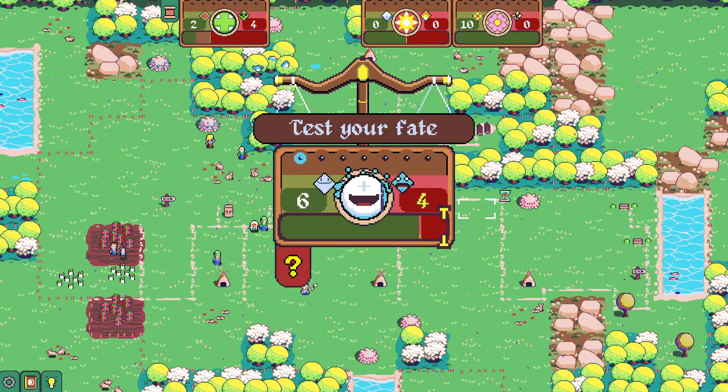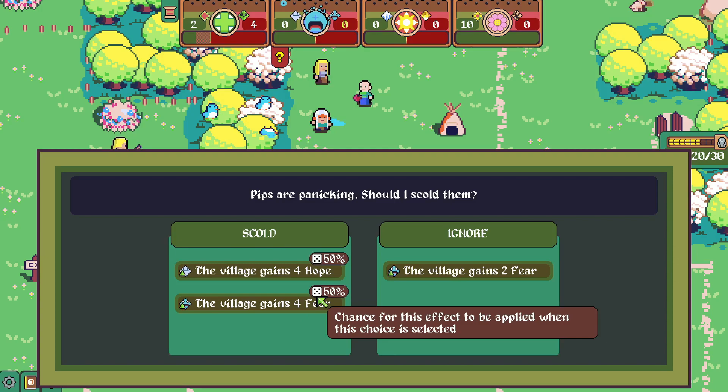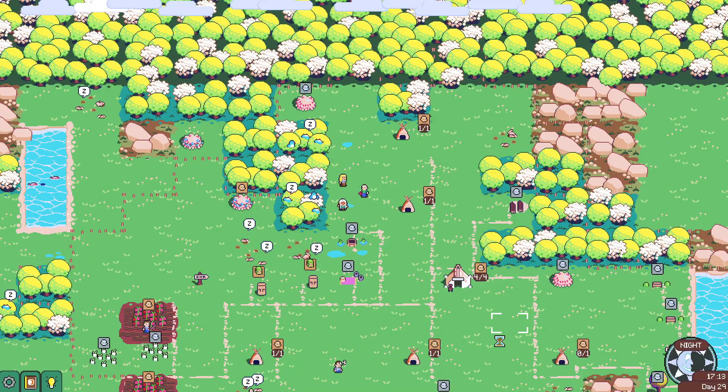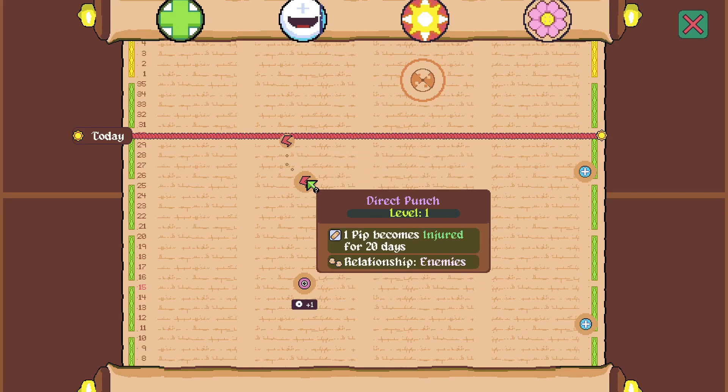Let's test our fate — I should be good. If I fail this I would be so pissed. Pips are panicking. The village gains two fear. Oh, so it's another 50/50. I'm just going to go with this one. Yeah, we can overcome that easily. How did I lose that? So those are the first two events we could have changed — I failed both of them. I literally failed both of them.